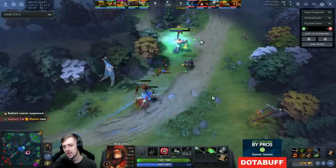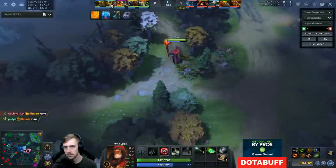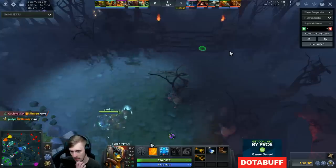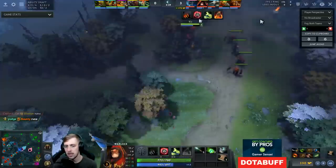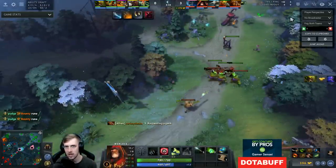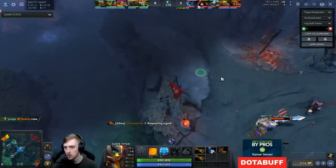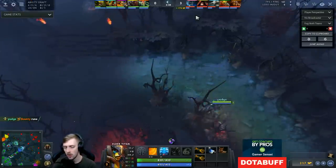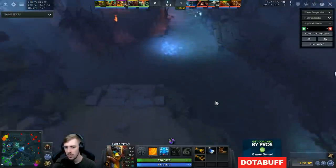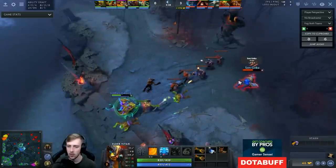By getting Arcane Boots, this guy can cast Mystic Snake more often. But the downside is he's invested far more money into mana regen than he needs. Because he can right-click very fast with Overpower and gets a crit based on his damage, it would make a lot more sense if he went Phase Boots or Treads — that way he could make use of his right-click passives. He's purchased too much mana regen, and that's money he could have spent in other ways to make his hero stronger.